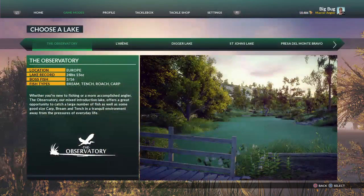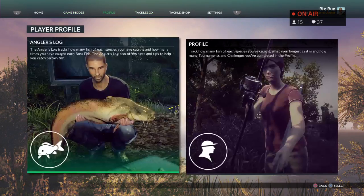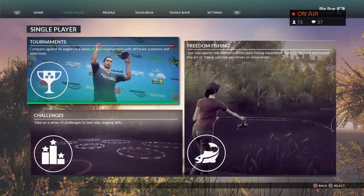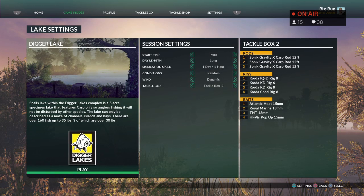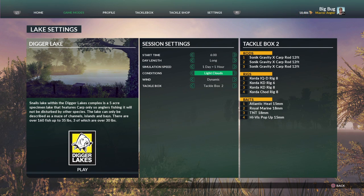Down the bottom there it's got bream, carp, catfish, roach and tench. The carp is showing as 93 pound eight — we know that's not the case, it's one from the Foundry, it's meant to be a 43 pounder. We're going to go to Digger Lakes — that's the order of the day. I'm going to put it on a long day, put the weather conditions to light clouds, winter static, and tackle box two which is the one I've just shown you.